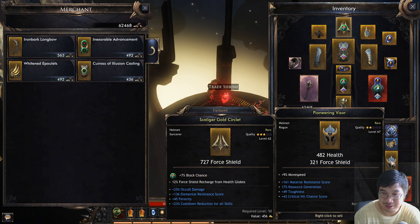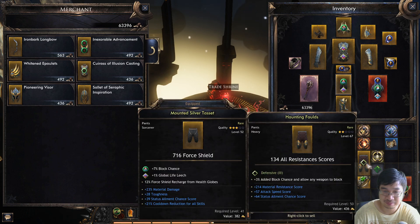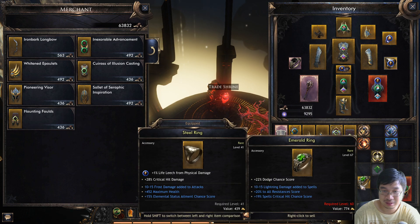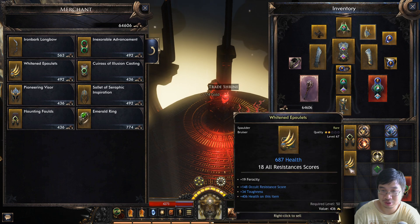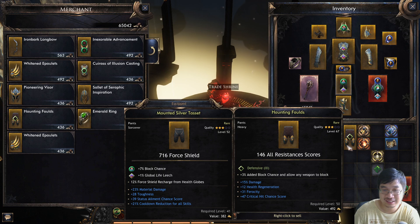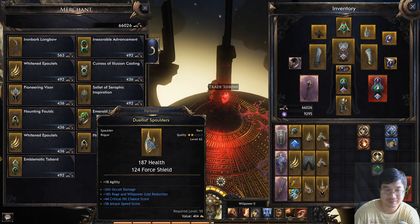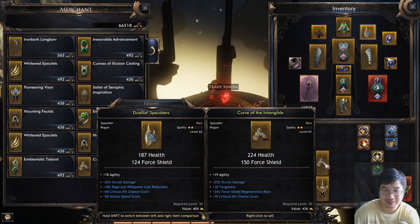That one has movement speed, this one has movement speed, and I just have cooldown. I'm looking for cooldown here. I think I like the frosty one — lightning damage to spells, spell crit and score, dodge. The downside of having this much cooldown is you sacrifice other things for sure. Could be attack speed — this one.